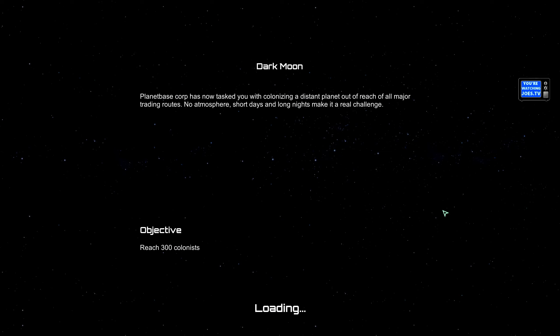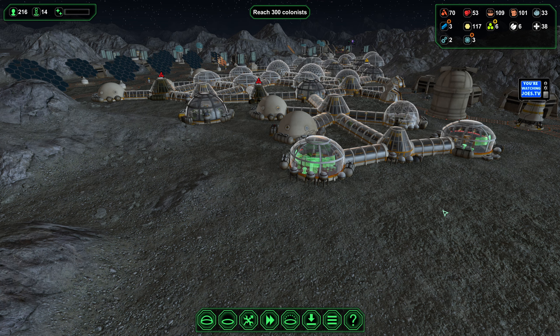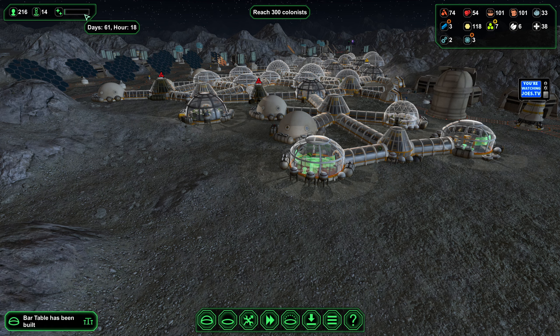We need to get 300 colonists to come out to a moon that's way outside of the normal shipping lane, so there's no tourists and there's no trade ships — it's just us working hard. And to get the achievement, we have to do it in less than 70 days. We have nine days left to recruit — about 74 colonists.